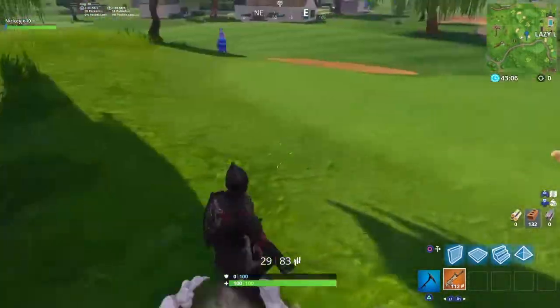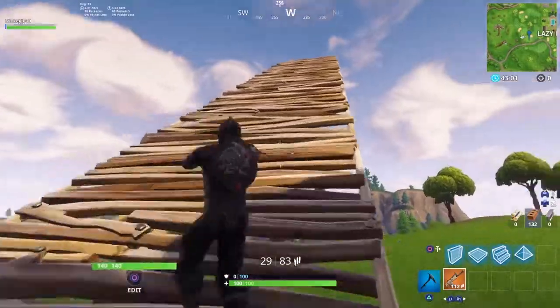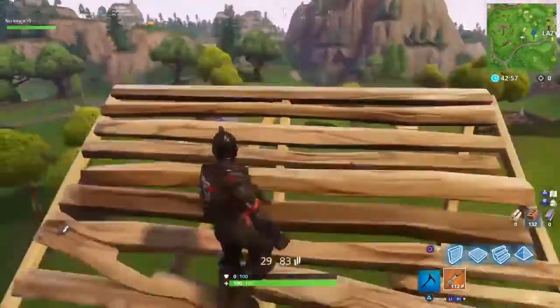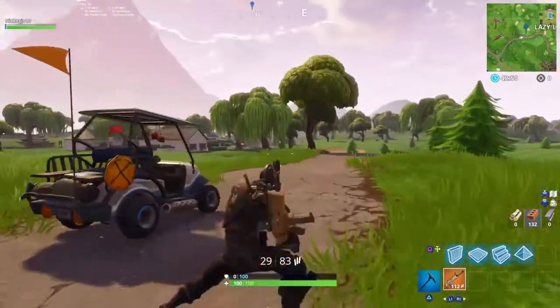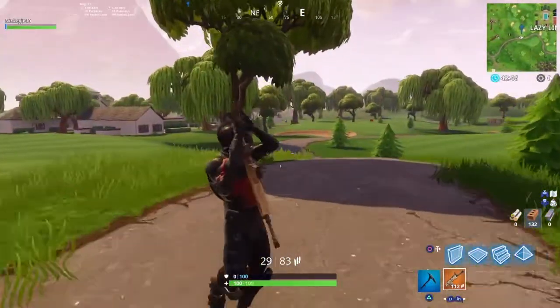You can jump around while doing this — it looks pretty funny, looks like a ninja. I'll also show you what it looks like while gliding.